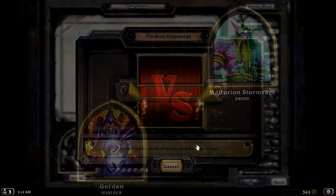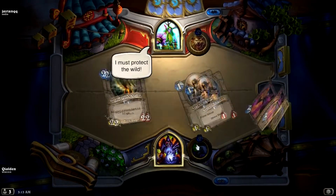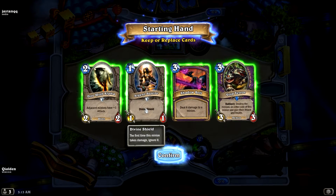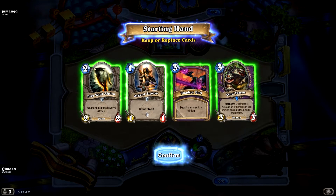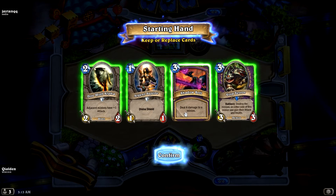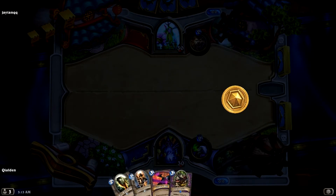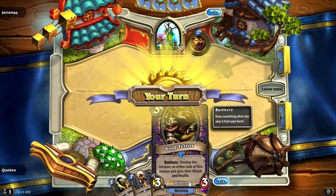Here we go! Gul'dan versus Malfurion. Alright, this is actually a great pick — we get the Divine Shield. This is a great start. We are against the Druid, so the Druid is going to be able to do a lot of damage to our one-health minions. He can basically use his power — gives him armor, gives him one attack. But the Divine Shield will be great. The adjacent minions have plus one attack — all that good stuff. That's a great turn one, turn two, and turn three if we need to.